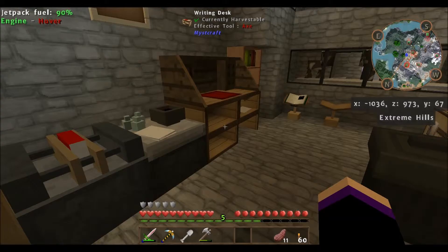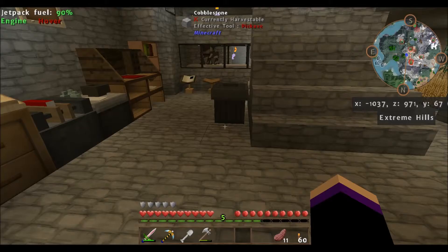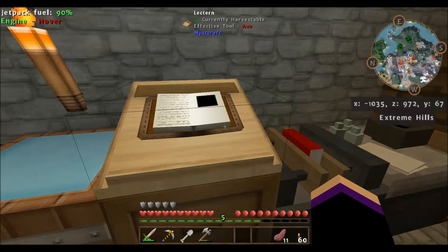Hey guys, this is catnip2067 and this is my third episode of Let's Play FTB Infinity. I've been real busy this past weekend. I started doing Mystcraft because I wanted to make an age to build a quarry, and I thought it would be easier just to have somewhere to teleport to and have a special area just for quarries, so you don't have holes all in your world.